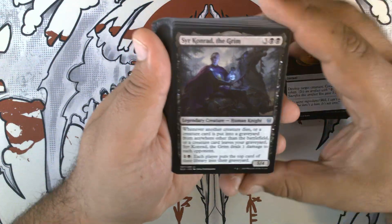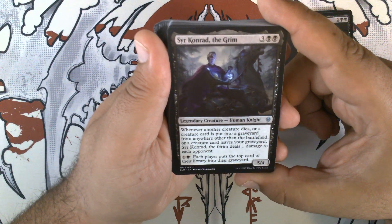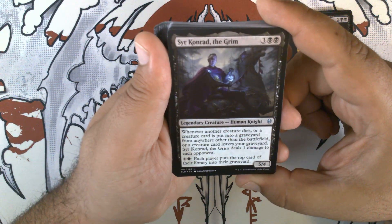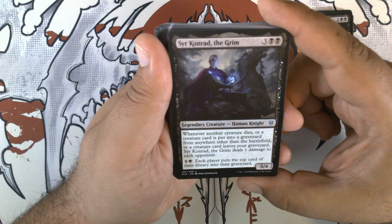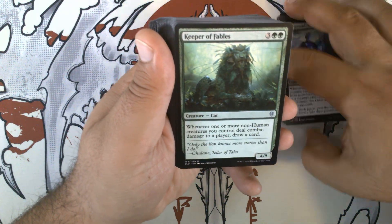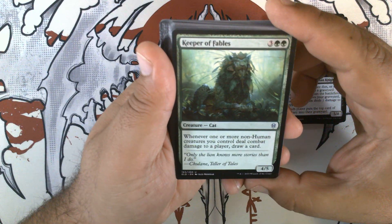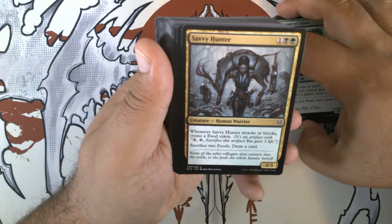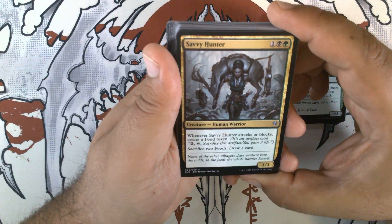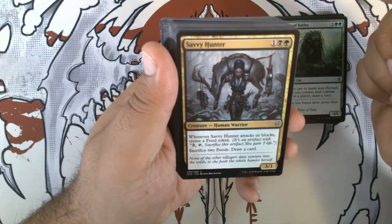Sir Conrad the Grim — so many combos with this guy. Three black black for a 5/4 legendary human knight. Whenever another creature dies, or a creature card is put into a graveyard from anywhere other than the battlefield, or a creature card leaves your graveyard, Sir Conrad the Grim deals 1 damage to each opponent. One and a black: each player puts the top card of their library into their graveyard. Keeper of Fables — three green green for a 4/5 cat. Whenever one or more non-human creatures you control deal combat damage to a player, draw a card. Savvy Hunter was part of the black-green food deck for quite some time — one black and a green for a 3/3 human warrior. Whenever it attacks or blocks, create a food token. Sacrifice two food tokens, draw a card.